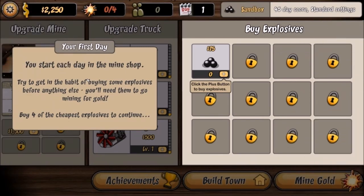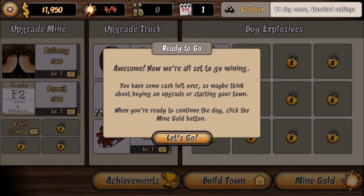Your first day — you start each day in the mine shop. Try to get in the habit of buying some explosives before anything else; you'll need them to go mining for gold. Buy four of the cheapest explosives to continue. Now you're all set to go mining. You have some cash left over, so maybe think about buying an upgrade or starting your town. When you're ready, click on the Mine Gold button.